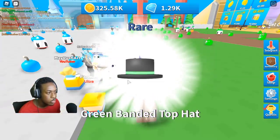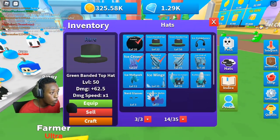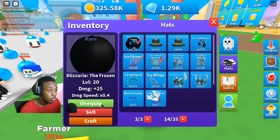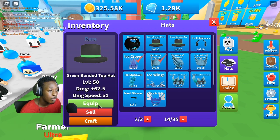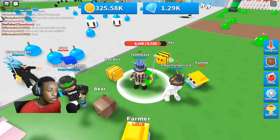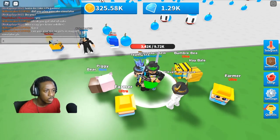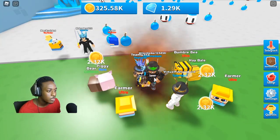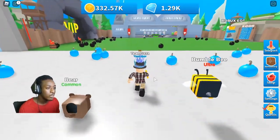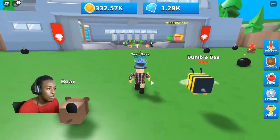Big shout out to all of these dudes. We got a rare inside there! Let's check that out — it's level 50, so we're definitely gonna equip that. We got that rare heart, we're gonna be doing a whole lot more damage. We finally have enough coins, we're gonna get the best sword over here — this is gonna be OP!